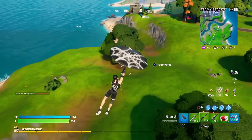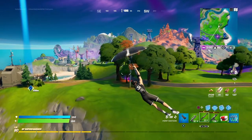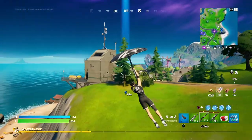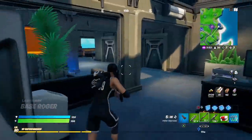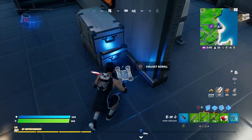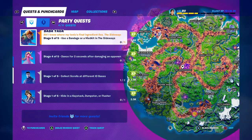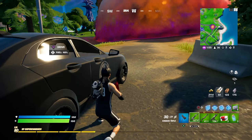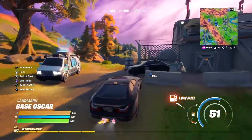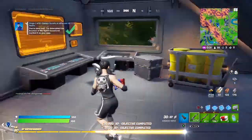There's somebody — get clapped. I see the sideways; let's try to avoid it. And here we go — the scrolls, collect scrolls. That's one. Head towards the next IO location, which is the one right by Cube City. Here it is, the next IO base, and it's right here on the first floor.